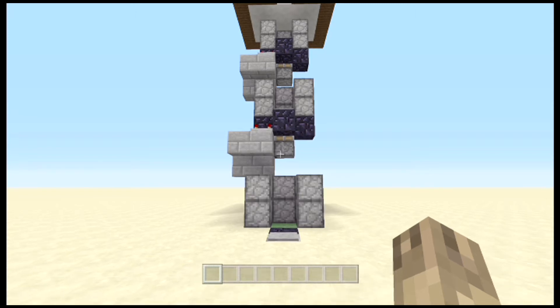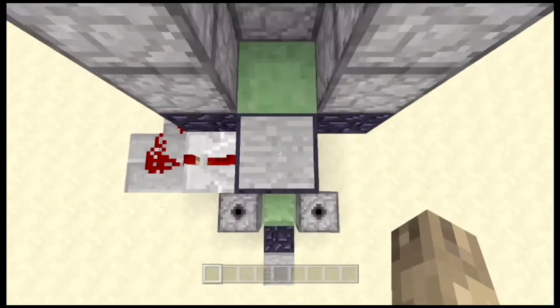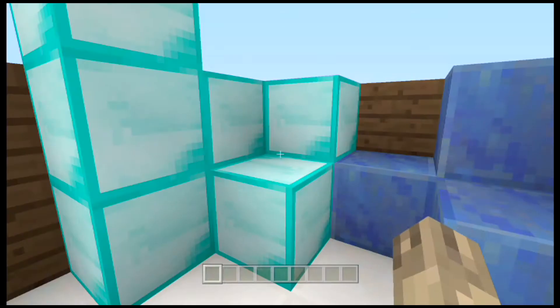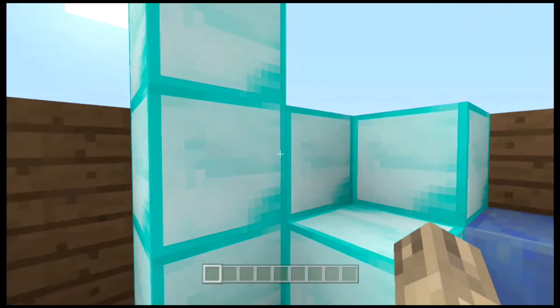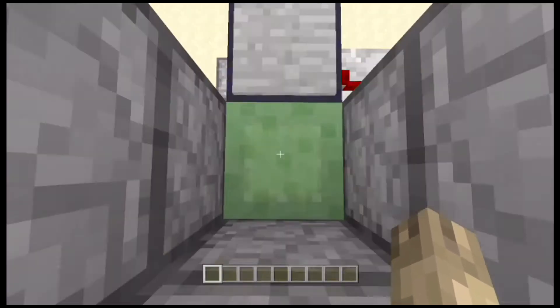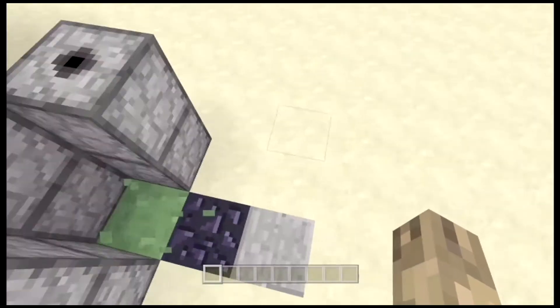What you want to do is walk up to the pressure plate holding forward the whole time, and you will slowly be launched up into the air where you can go up to your base in the sky. Or say you're coming down from your mine — you can easily collect all of your diamonds and your lapis, go ahead and enchant, and when you're ready to go back down you walk up to the edge and slowly fall down, or use any other method you like.